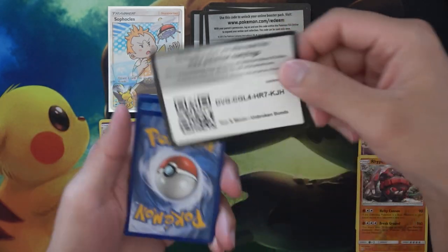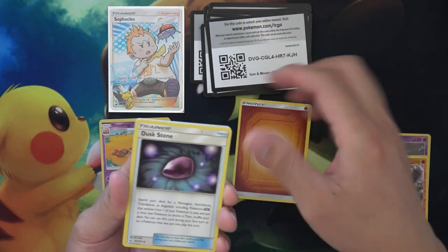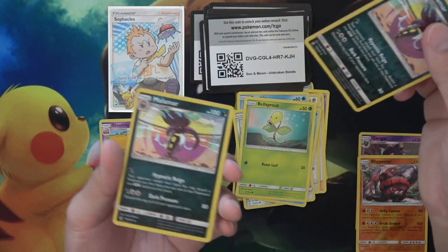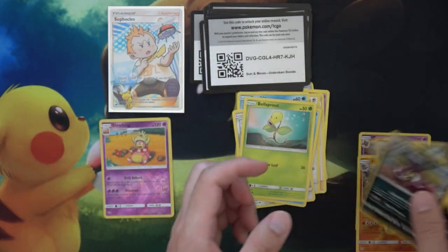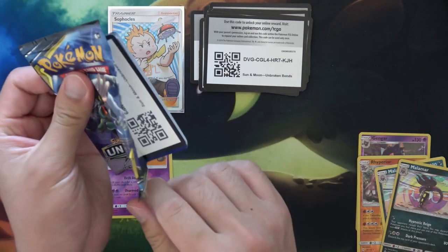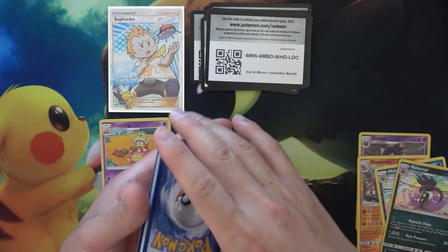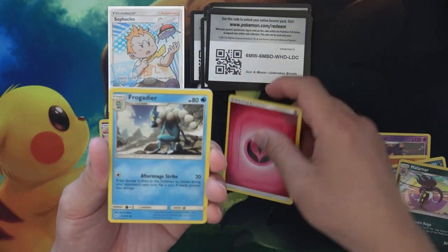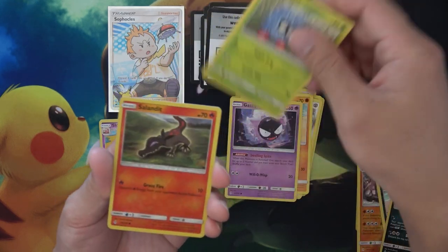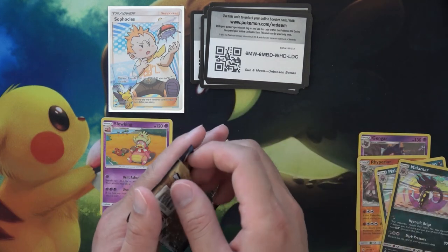Got Dustox, Haunter, Lieutenant Surge's Strategy, Porygon, Froakie, Amoonguss, Bellsprout, Malamar reverse holo — wait, what! Malamar holo rare! It's just funny when that happens — you get the reverse holo and then you get the holo rare all in one pack. Got four more packs after this one: Fraxure, Welder, Lycanroc, Tentacool, Amoonguss, Sandshrew, Gastly, Tangela, Sandile, and a Marowak.